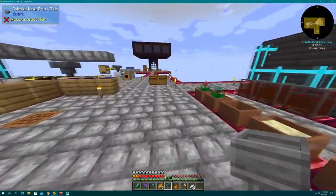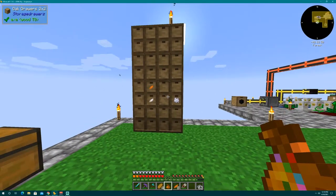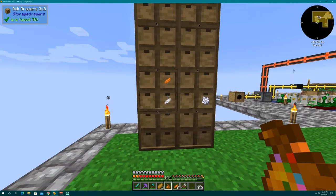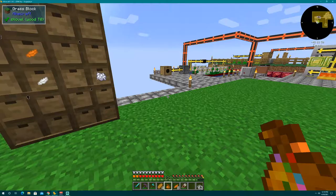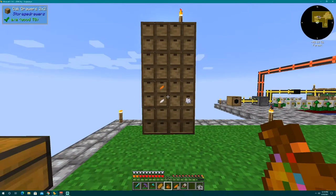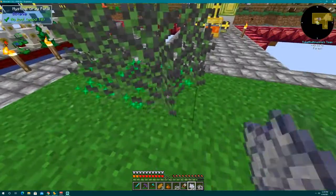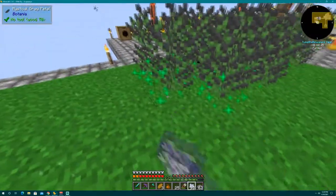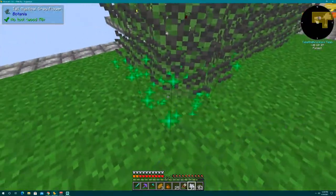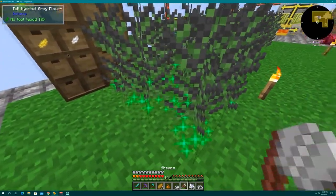Before we get too crazy making pure daisies, I want to set up these drawers and put every color petal in here. We'll go through the flower pouch one flower at a time, get the petals, bone meal them, shear them, and fill this up — it'll make it easier as we progress through Botania making the runes and everything else. The process can be a little time-consuming and you go through a boatload of bone meal — probably 600 pieces so far — but it's worth it in the long run.